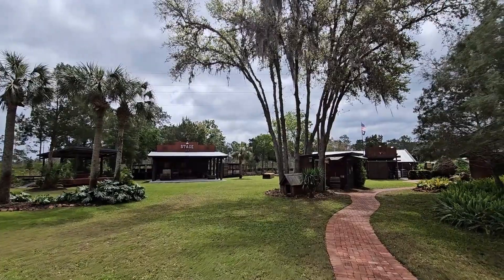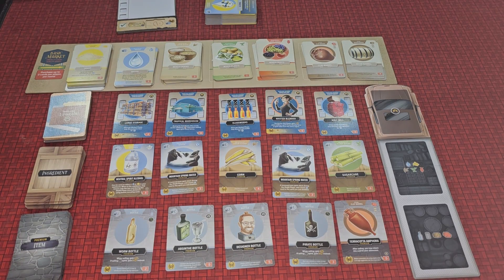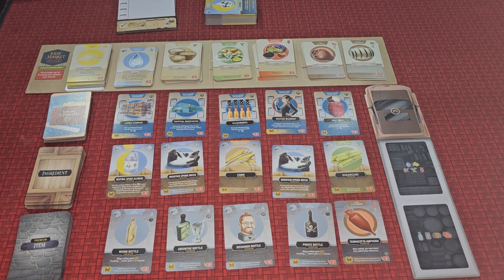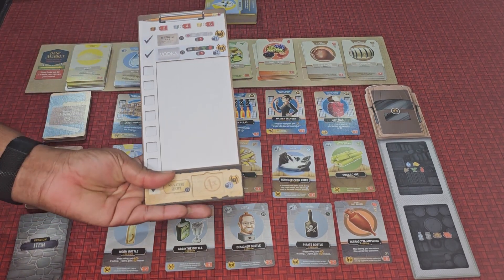In the market phase, you can buy a card from the basic market. There's yeast, water, one of each type of sugar, and two different types of barrels. You can buy up to two cards from the basic market per round. You can also buy cards from the premium market, which include upgrade cards, premium ingredients, and items that let you upgrade your distillery. The last thing you can buy is a new recipe, which will give you points when you sell it.